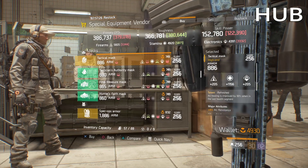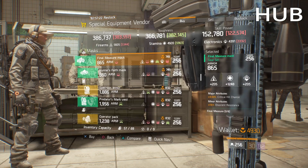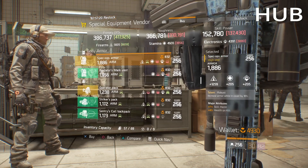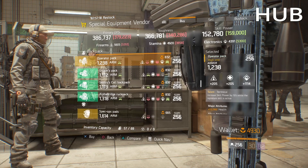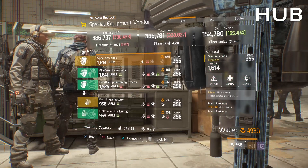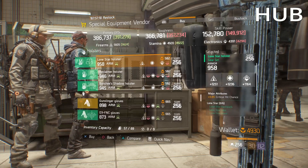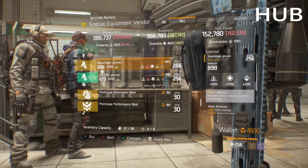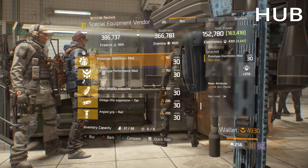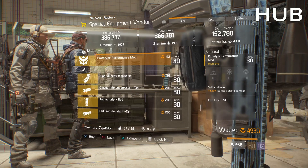Gear drops left, right and center in the Division, so unless there's a piece that you absolutely need, or you have credits to burn, I would just wait until you open it out of a sealed cache instead of buying it here — unless it's a 100% god roll and it's exactly what you need. So far I haven't seen anything. Skill power electronics mod — not bad I guess.